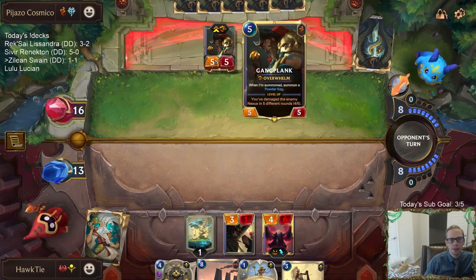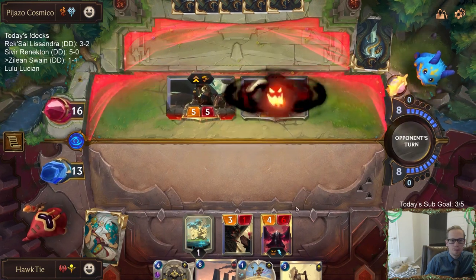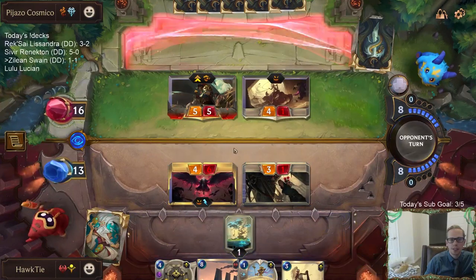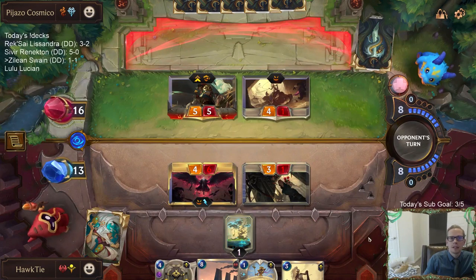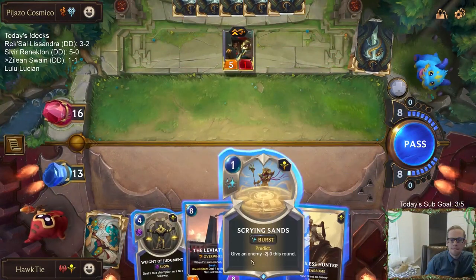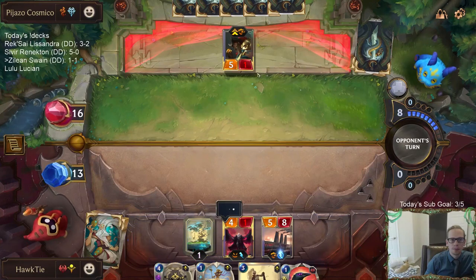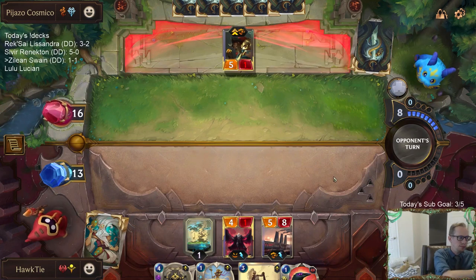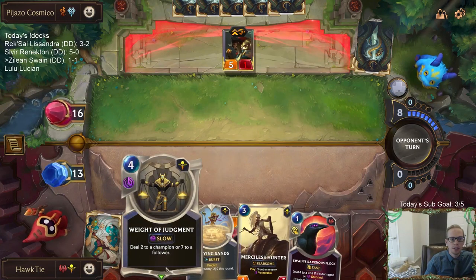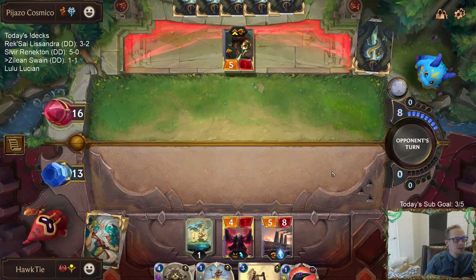At least we don't have the little vulnerable thing for their Gangplank now. I will do the obvious blocks — happy about this open attack because I get these blocks. Why block with Swain? Because I can get a new Swain, and now a Time Bomb would kill this, or it makes it a lot easier to kill this Gangplank. I can wait a judgment and kill it. Now I'm getting a new Swain anyway. Sivir, Renekton with Bilgewater went 5 and 0 — it was really impressive.